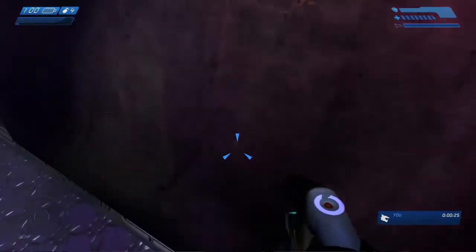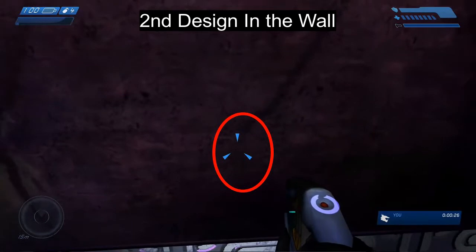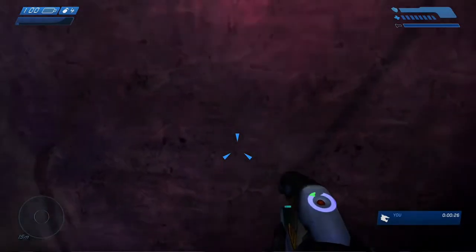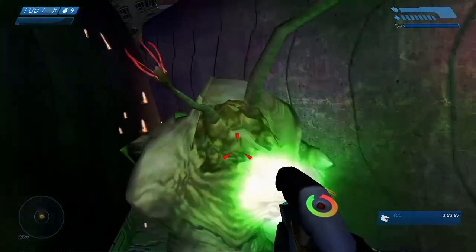Once you have it trapped, go ahead and just crouch and jump over him, and then there's a second little thing on the wall that you're looking for — I'll just go ahead and show you it here. You want to look for this, and once you have it, that's when you know you're in the right spot.